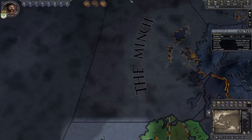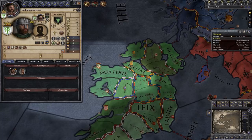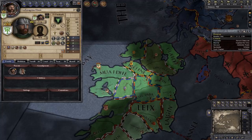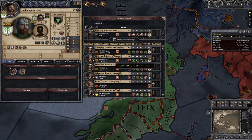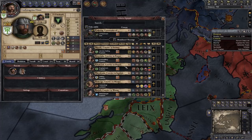Up here I still have three alerts — you might have more alerts at the top to guide you in early game. We have an unmarried heir — our lineage currently isn't going to expand past our son unless he goes around on his own devices. If you click the arrange marriage symbol here, it opens up a list of suitors directly near you, showing their stats and traits.